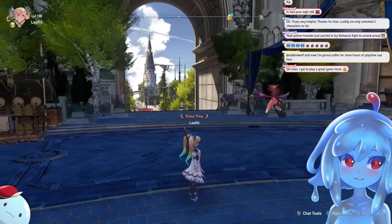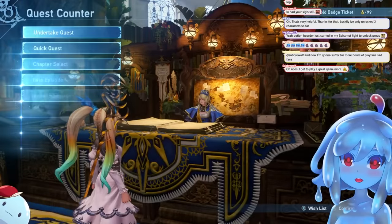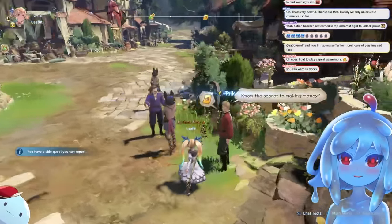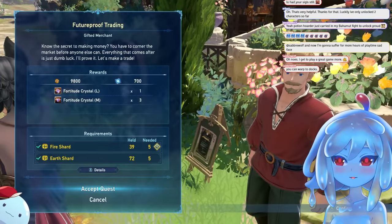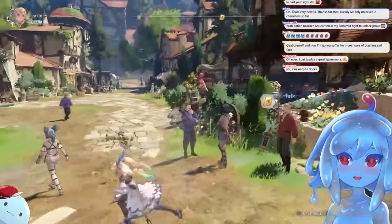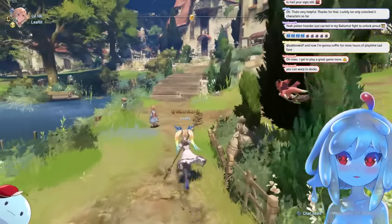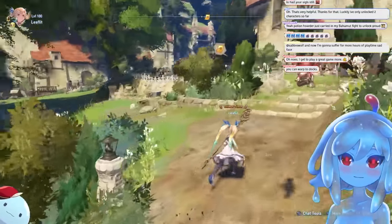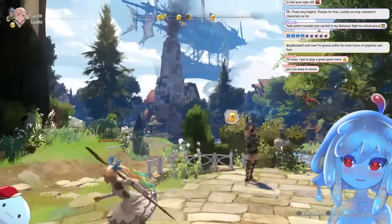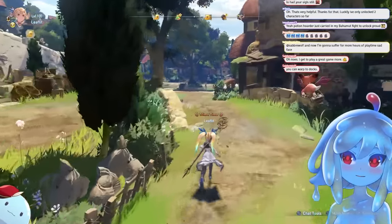Tip number nine: farming spots and how to level sigils. There are two ways to farm masteries. The first way: go back to Folka — this guy right here has a quest that gives you 700 mastery points, and all it costs is five shards of earth and fire. There's another NPC for wind and water. These guys are always up; all you have to do is complete a quest and it resets them. You can get 1,400 mastery points per run combining both.